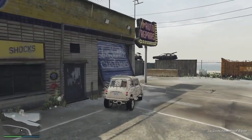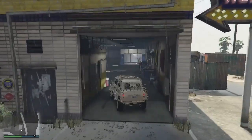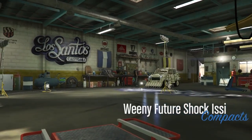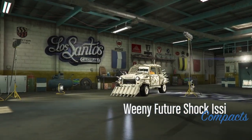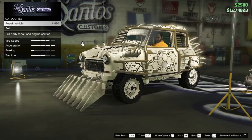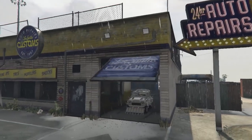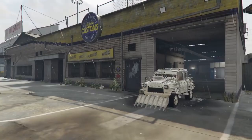Once you get to Los Santos Customs, enter it and now you have to pair your car. After pairing your car, exit the customs.